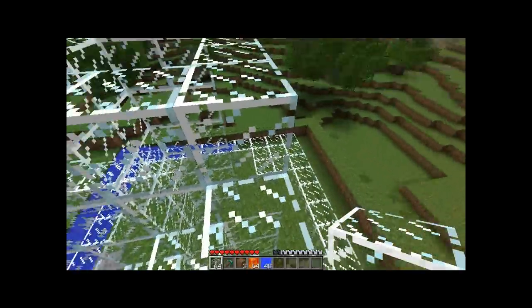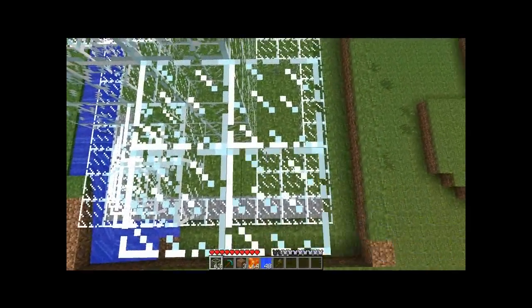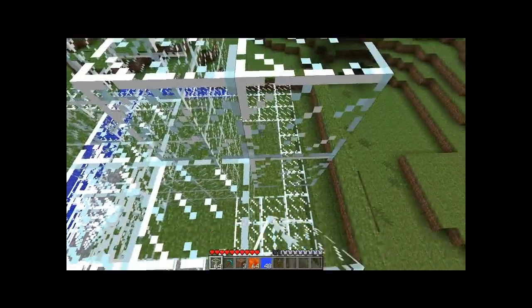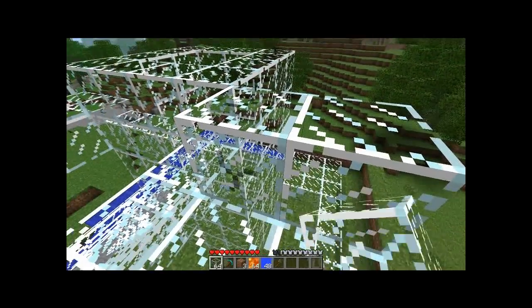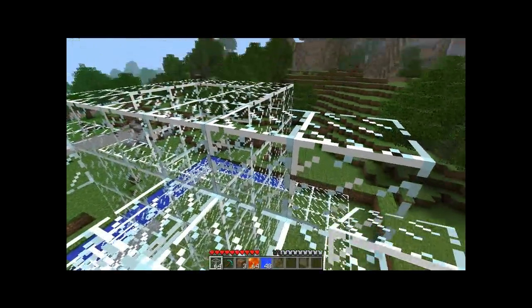If you make it to a corner like this on a larger tower, then you want to go like that and build it like that. If you make it like this it will be wrong and you'll have to start over.